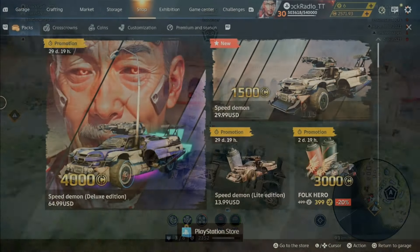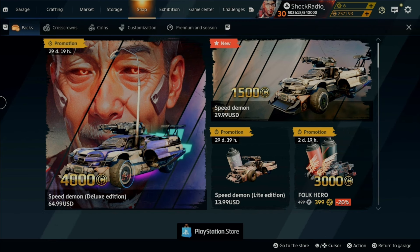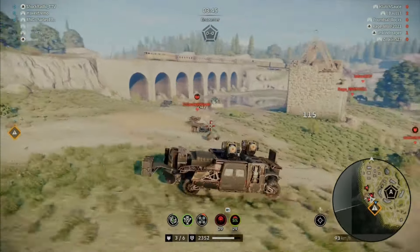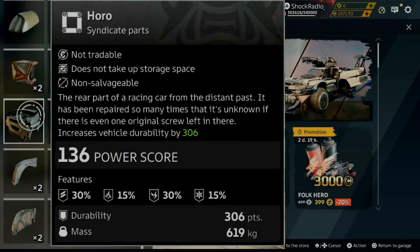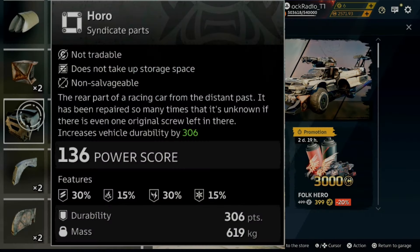Let's get right into this pack review. Starting off, there are a few early access parts you can get your hands on exclusively in this pack. And if you don't plan on purchasing the pack, don't worry — you will still be able to get these parts from the badge exchange; you just have to wait until the promotion ends. Now these parts are pretty awesome. First one is the Haro Syndicate part. In Japanese culture, a Haro was a type of cloak or garment attached to the back of the armor worn by samurai on the battlefields of feudal Japan.